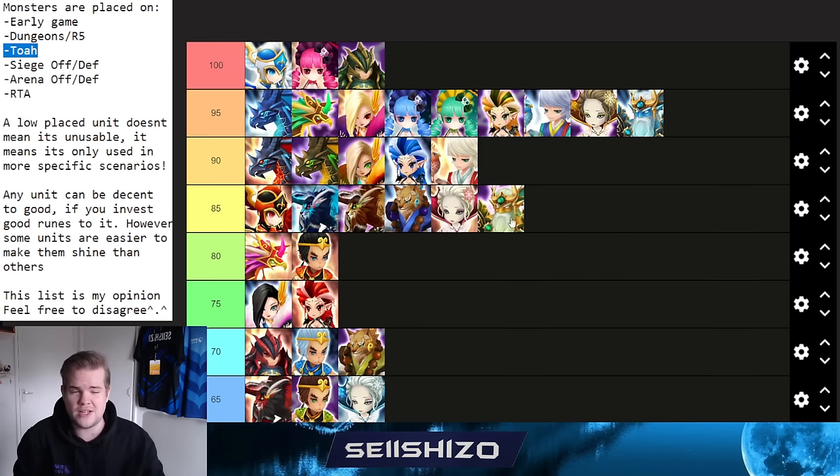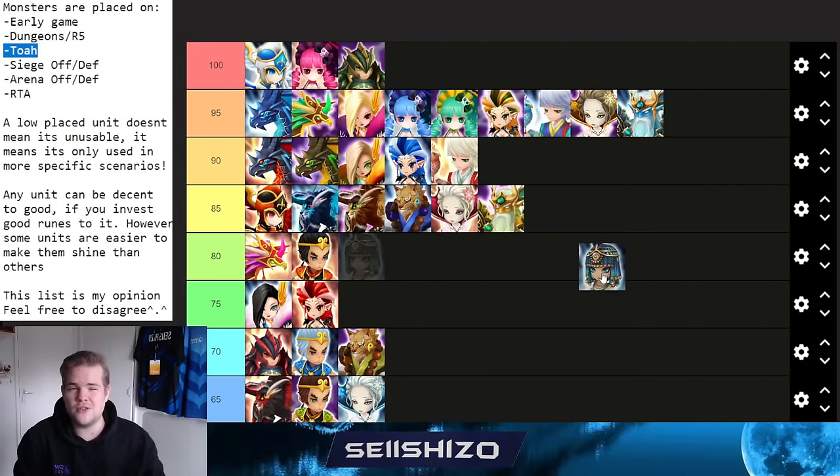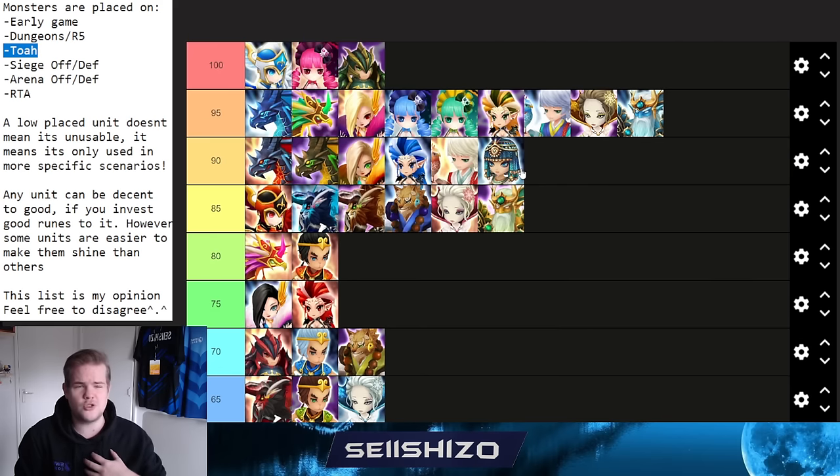Bastet gets a 90. She's very useful in siege offense for attack buff, arena offense, early-game RTA, and TOA. She works with mediocre runes since her role doesn't depend heavily on stat thresholds — just how fast she is. She has a strong S1 and S2 combo. Build with some accuracy. A unit like Magnet does similar things but slightly worse.